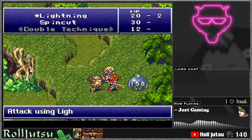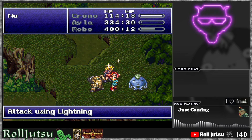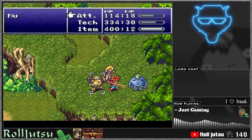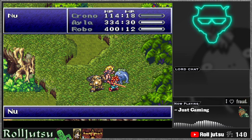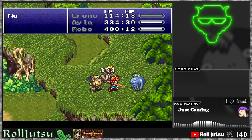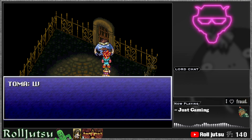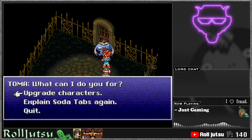Currently I'm not too far into my playthrough — I had just gotten the Masamune for Frog and defeated Slash. But regardless, I've already encountered some stuff that I really like. I'd say probably the highlight for me in this hack is that there's a new NPC in the End of Time, Toma, who can offer unique upgrades for your characters.